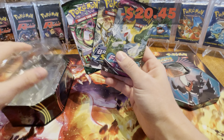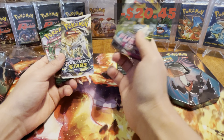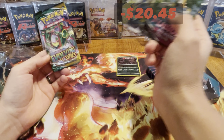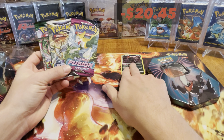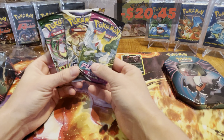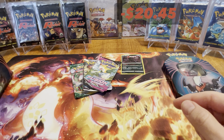I think we're on value already — if you count Fusion Strike at a modest $5, Brilliant Stars at $6, Evolving Skies at around $7 modestly — and we're talking Australian dollars here by the way, AUD — then about $15 or so for Evolving Skies. We're probably in profit. We could just end the video right there, but no, for the purpose of science let's continue.